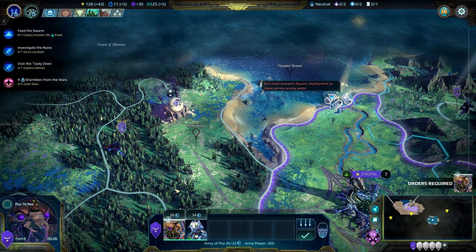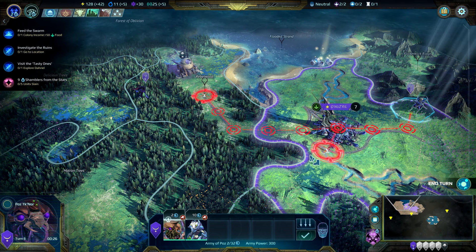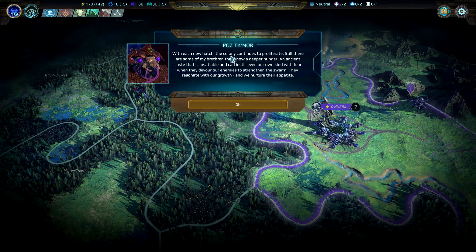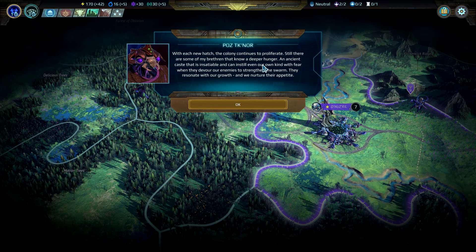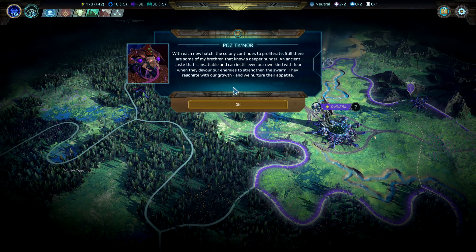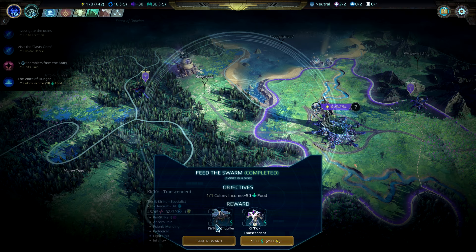Let's move with our hero — we need aquatic deployment. Move around a bit. With each new hatch, the colony continues to proliferate. Still, there are some of my brethren that know a deeper hunger — an ancient case that is insatiable and can instill even our own kind with fear. They devour our enemies to strengthen the swarm. Objective completed — very good. We get an engulfer and a transcendent.